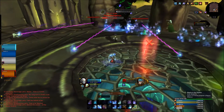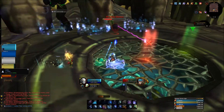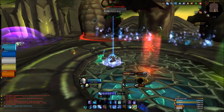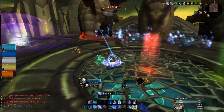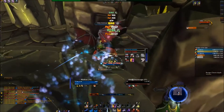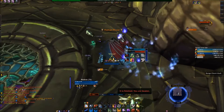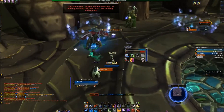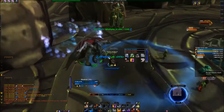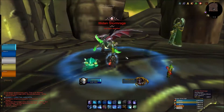We killed him after 15 attempts in total. The thing that wiped us the most was the second phase with the fire elementals, which is why we chose to use Heroism on that phase rather than on pull. The last bits are regular with nothing too special going on — and he's down. Definitely the most interesting and fun boss in the entire raid. Especially for DPS, this fight requires you to do the most things beyond just focusing on the boss, which makes it a lot more interesting. Good luck if you try it yourself — definitely try it if you have level 70 Twinks, because it's really fun. See you next time.